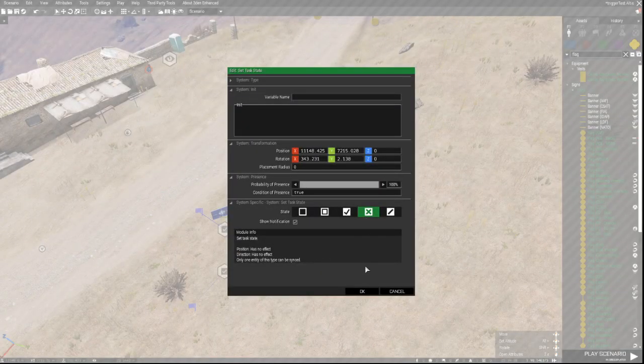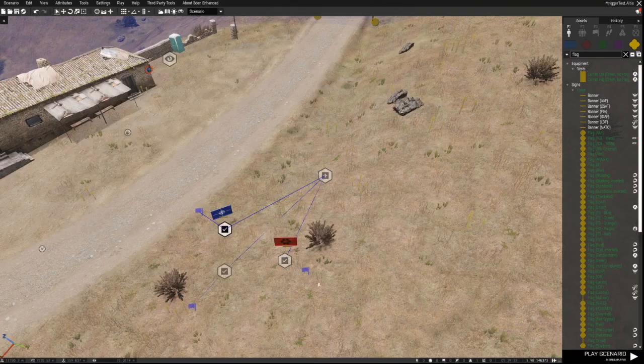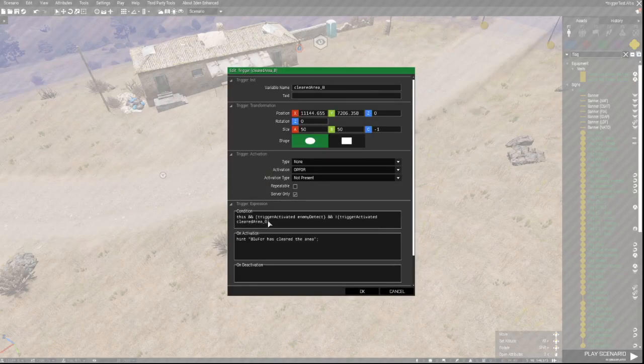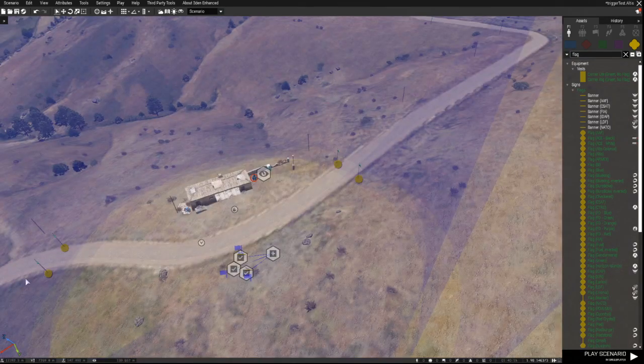The Blue4-not-present trigger will set the task to failed, because Blue4 has left the area or all Blue4 forces have been killed. The Op4-not-present trigger will set the task to successful because all Op4 forces have been eliminated or left the area. The conditions inside the trigger are really important. The first condition evaluates to true once no Op4 is present in the checked area. The second becomes true if the first trigger has actually fired - so for this to return true, the first trigger has to be activated at least once, which happens once Op4 starts moving in.